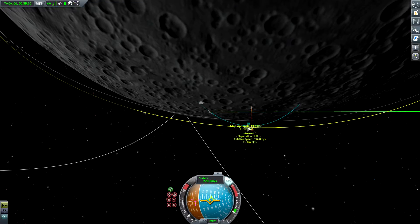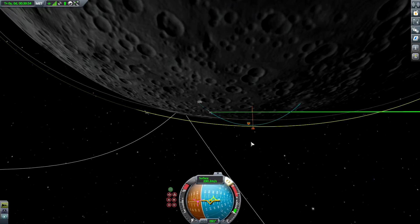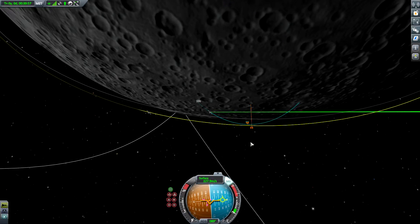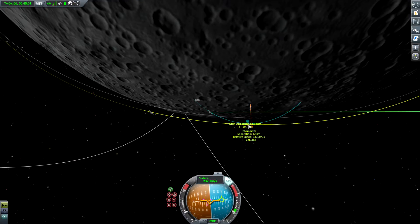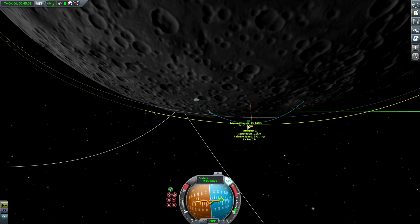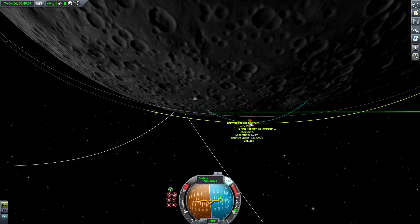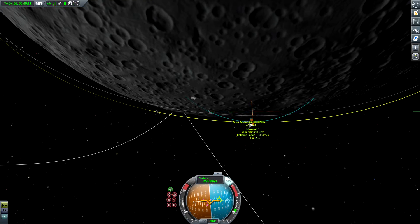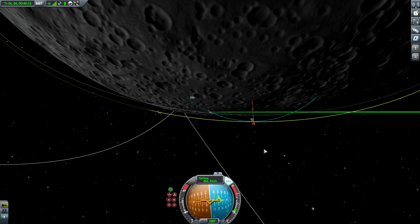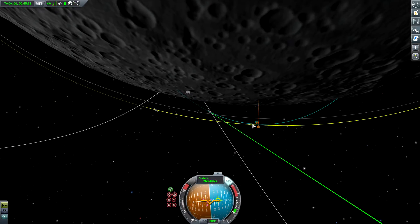How far are we away? Two kilometers. Let me reduce the distance — yes, I certainly can. 1.4, 1.3... nice. 1 kilometer, 900 meters, 800. Wow, this is a perfect launch. Once again, a super perfect launch.